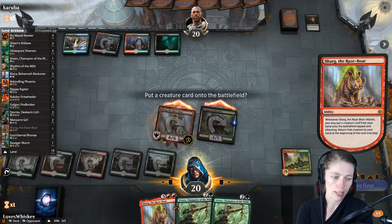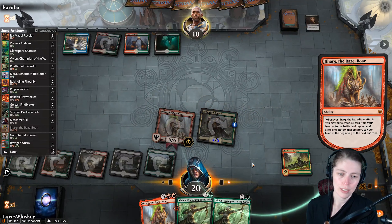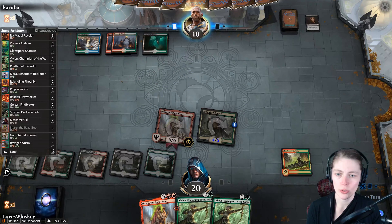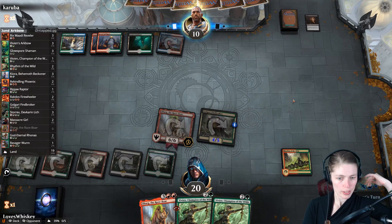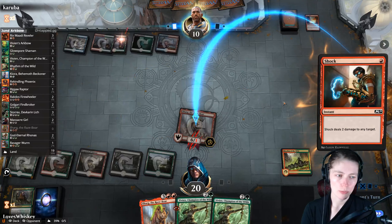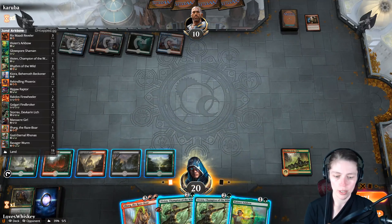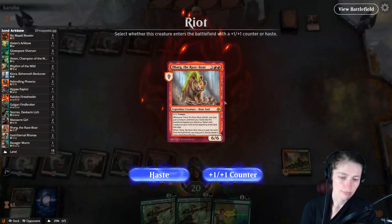If we put Raze Boar in it would kill him but we don't have to — so if he doesn't have anything he's just dead next turn. We're getting above the guild gate threshold — he'll only have five guild gates so he can kill our Findbroker but not our Raze Boar. There we go — gates ablaze. He might be able to shock it — sure, take action, what the heck. Vivian's Arc Bow drawn — that's a pretty good draw. I think we'll just Raze Boar, give it haste and attack.